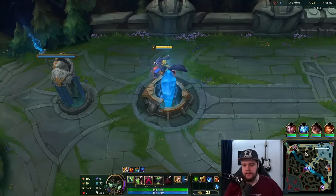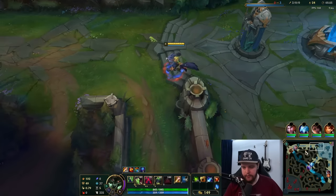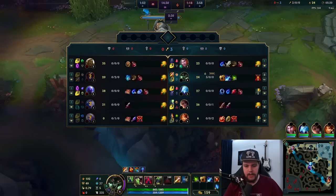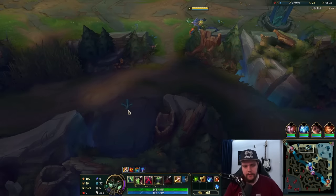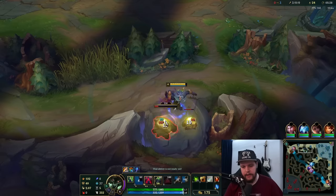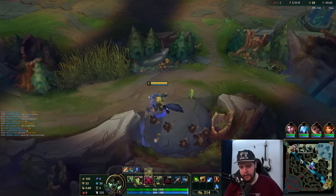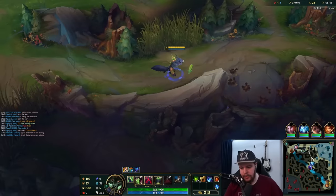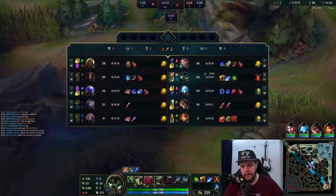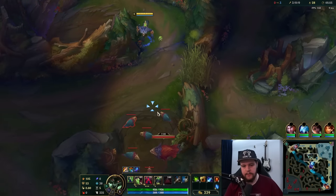What we're looking to do on Warwick from this point forward is play around your Bloodhunt passive as much as you can. If somebody gets low within Bloodhunt range, you want to go for that target and go for the gank. If they don't, you can default to clearing a bit more, and when camps are down you look for ganks. I could gank top lane here, but she just hit six — level six Alistar is fairly scary with her ult.